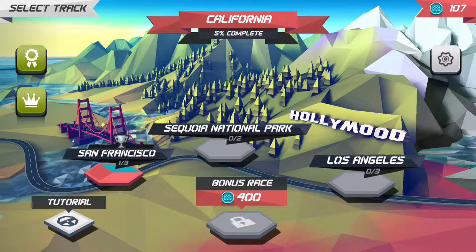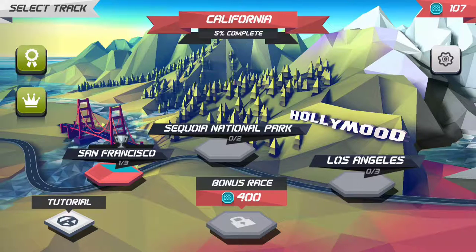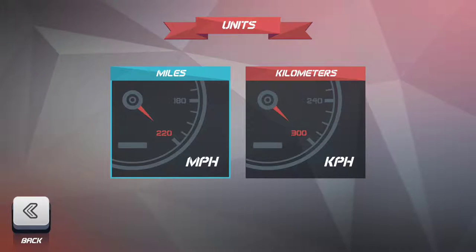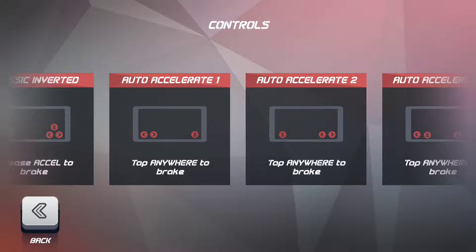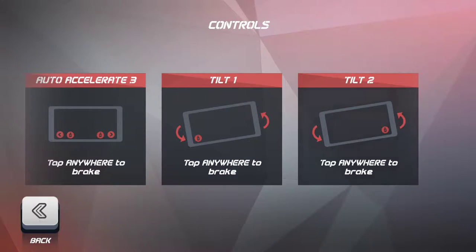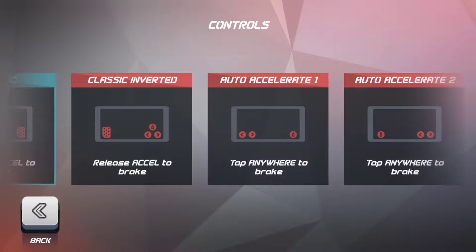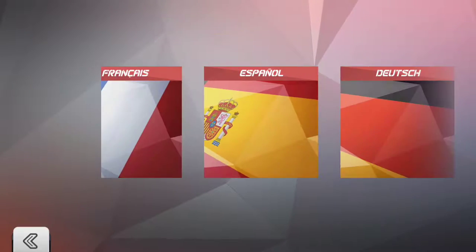The game itself is pretty straightforward. When you launch it, it'll sign you into Google Play Games if you have an Android device, or the Apple equivalent on iOS. The settings menu is simple — you can set units to miles per hour or kilometers per hour, and configure controls like tap-to-accelerate, brake placement, and left/right steering. I have it set to auto-accelerate, so tap anywhere to brake and left/right controls on the left.